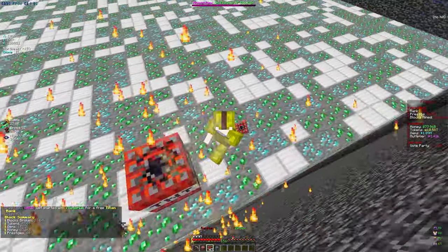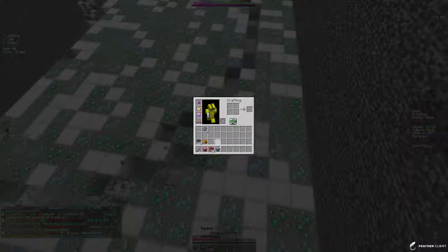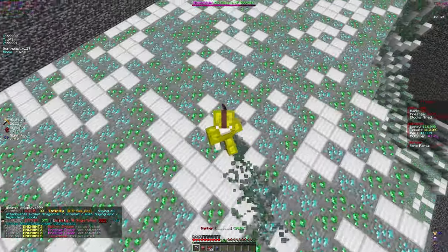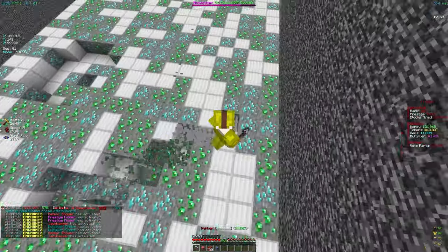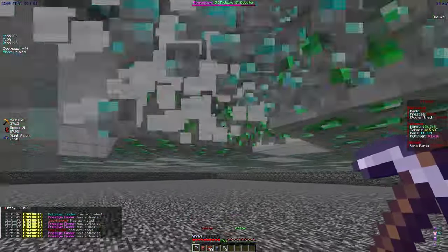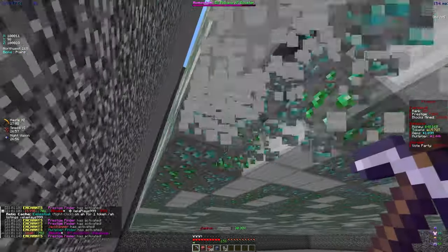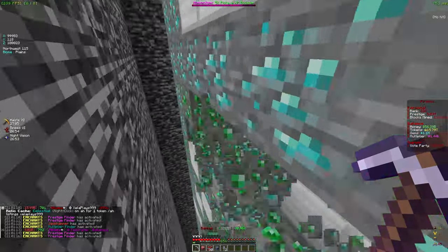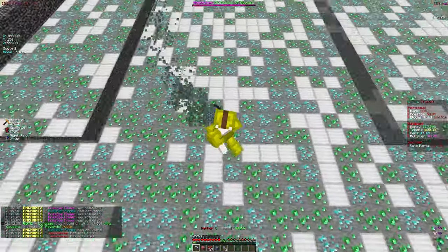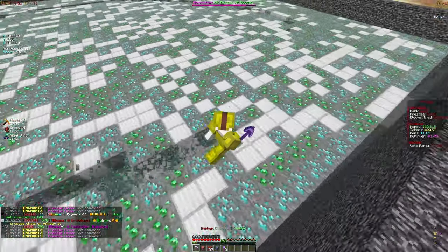We just got a Tier 16 Pouch, so we're definitely going to take that — it requires 8,000 blocks to unlock. It's going to take a while but it will definitely be worth it because we're going to get an insane amount of tokens. I think the last pouch gave me about 20 trillion tokens, and since I haven't opened one in a while, this one is probably going to be around 30 trillion — something crazy. We're also pretty close to our next treasury milestone, which I think is around 12.5 trillion tokens.